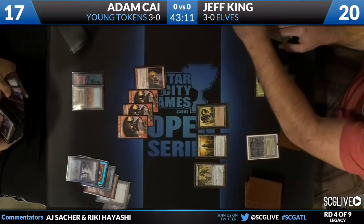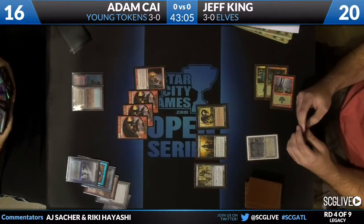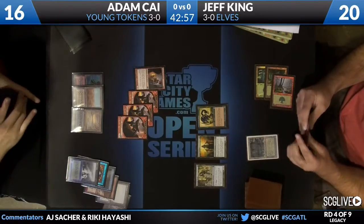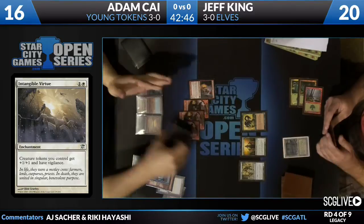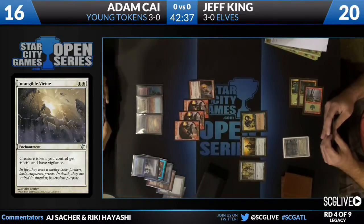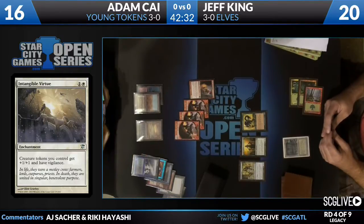Now Adam Kai gets to untap with a bunch of creatures — and what is he going to do with them? What is the end game for a deck like this when your opponent has some creatures? Intangible Virtue — that's like the way to get through. That very innocent enchantment from Innistrad was banned in block. Creature tokens get plus one, plus one and Vigilance — so they attack, hit harder, and defend. The Vigilance is often overlooked but it's actually quite powerful on this type of effect.